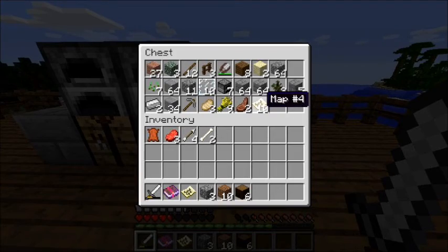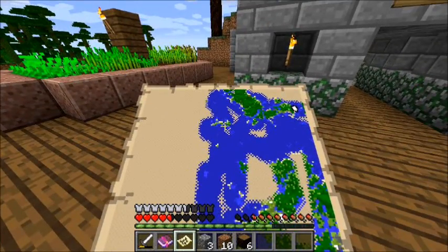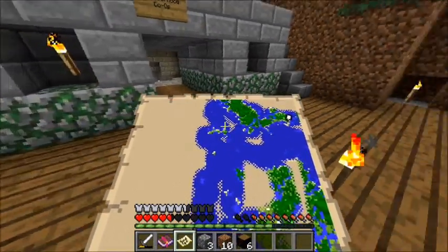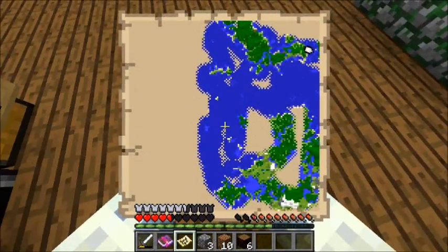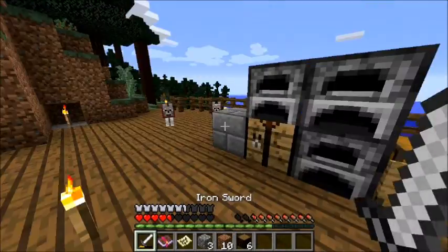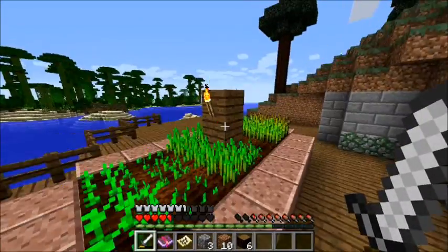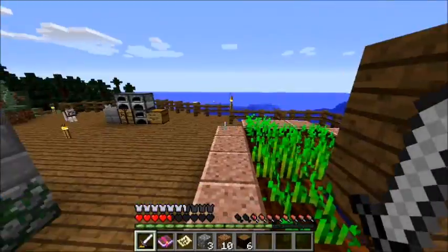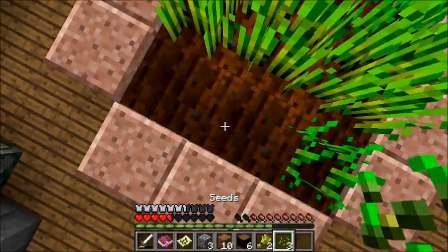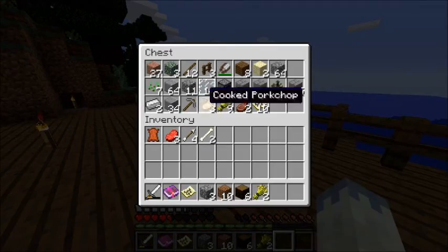There are 10 map 4s — I spawned a bunch in just to get an idea of what this area looks like and where the continent is. I know some people might think 'we're in the ocean biome, how boring,' but I think it might be fun to keep it, especially since over there is the jungle biome — it's beautiful. Inside the house there's food: potatoes and wheat.